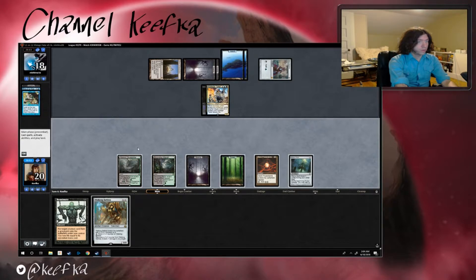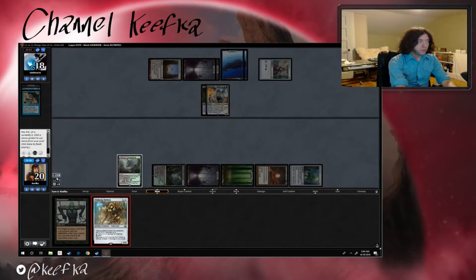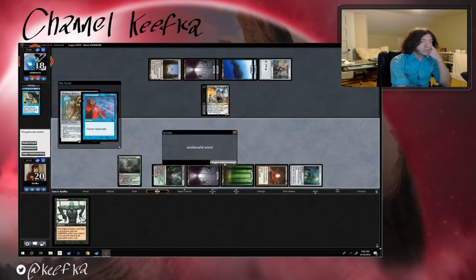Walking Ballista — I'm okay with this one. We'll cast Walking Ballista for a bunch — three, four, five, six, seven, eight. I think we'll go ahead and kill it. Are they gonna counter that? Because if they do we should probably just — yeah, okay, let's go ahead and concede because I don't think we're gonna win that match.